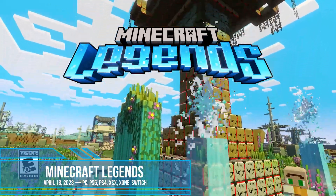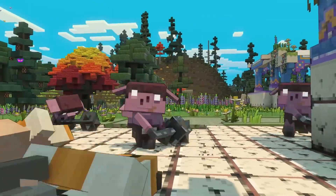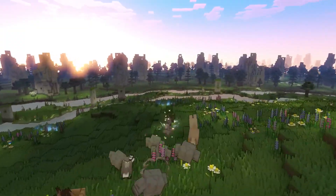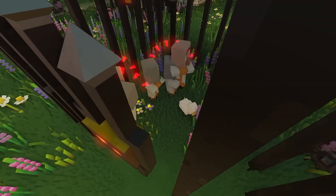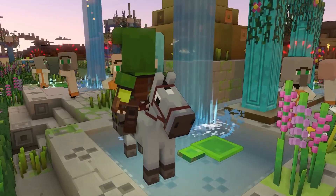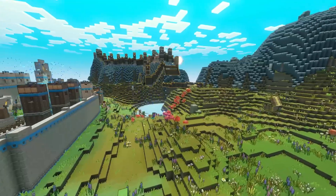Minecraft Legends is a brand new spin-off game that will be more like StarCraft than the usual RPG sandbox experience of Minecraft. It is a strategy game set in the Minecraft world, with Minecraft mobs and characters, developed in partnership with Blackbird Interactive, maker of the RTS series Homeworld. Players will discover a gentle land — both familiar and mysterious — full of lush biomes and rich resources, but the beautiful world is under the threat of a piglin invasion, and players need to team up with others to defeat them.